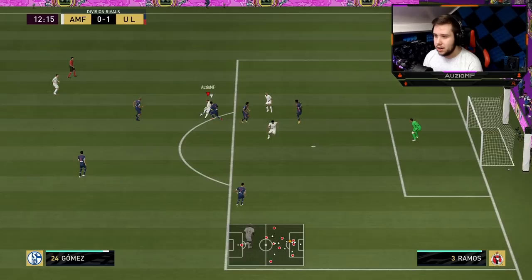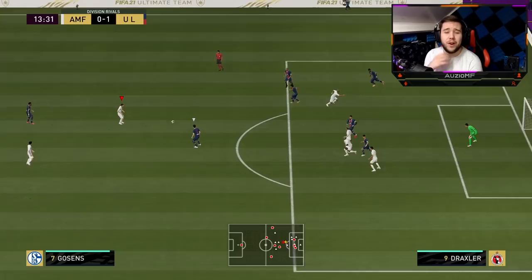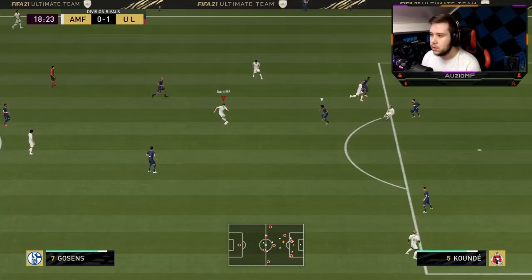Gosens to Gomez. Nice turn, little ball roll — look at the dribbling, boys. Look at the dribbling! He ends up getting blocked but that was really good dribbling from him, to be fair.